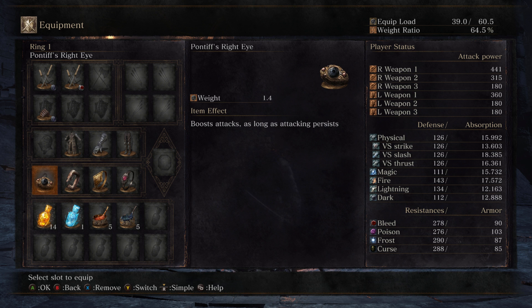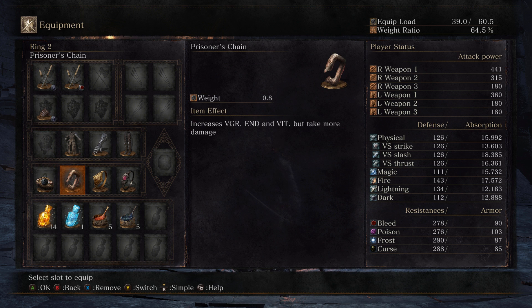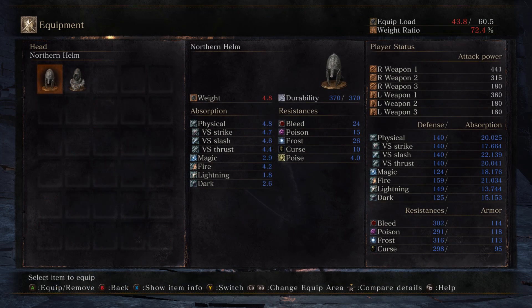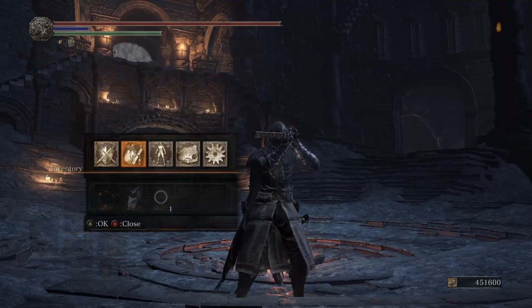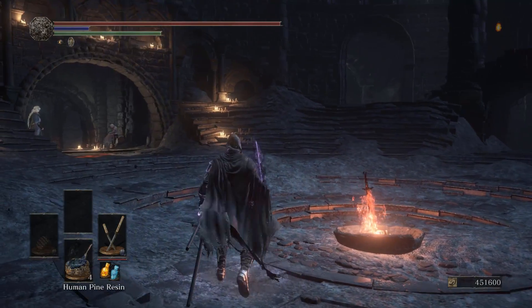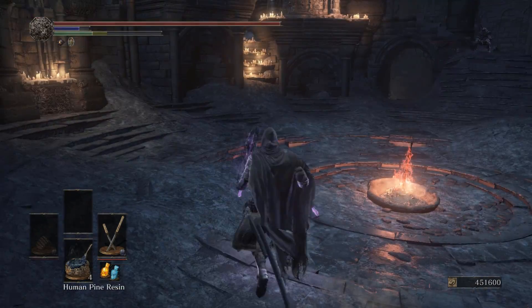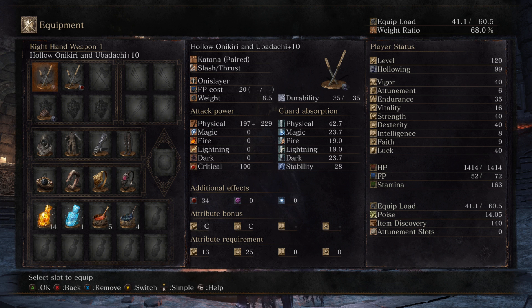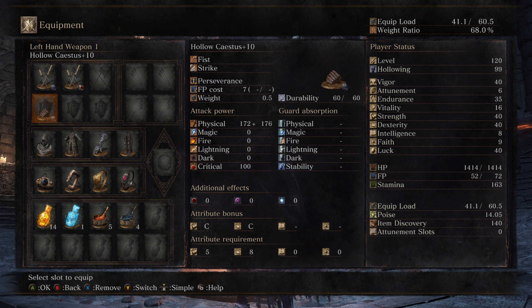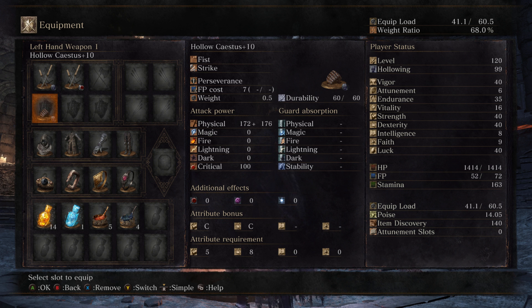I'm also using the Pontiff's Red Eye Ring because you actually do get the boosted attack if you happen to land a few L1s, so it's kind of worth it. I had no idea what else to use in my 4th ring slot anyway. Got my Prisoner's Chain for my free 15 levels, Ring of Favor plus 3 because it's kind of a staple ring, and Life Ring plus 3. I have Human Pine Resin as a buff, which when applied to the hollow one boosts my AR up to 536 — a nice boost — and you're able to connect two L1s consecutively, so that's going to do around 800 damage. You're also able to use its awesome ninja weapon art to land at least one L1. My luck is actually 30, but a fully upgraded hollow weapon gives you 5 extra luck, so having a hollow Onikiri and a hollow Cestus on gives me 40 luck total.